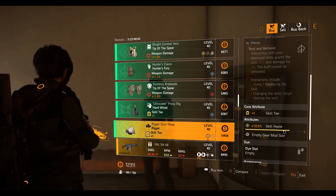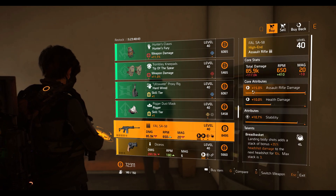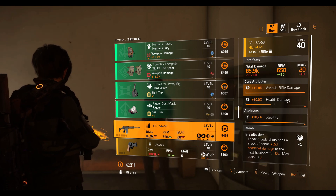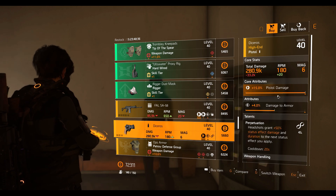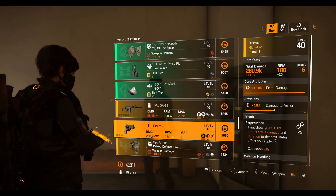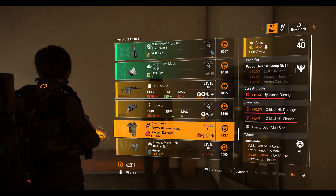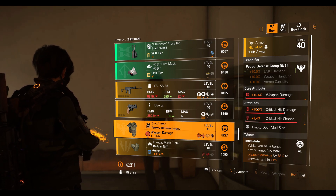We also have the Hardwire holster with 4,184 armor regen, a Rigor mask with 10.5% skill haste, a soul rifle with maxed-out soul rifle damage, 10% health damage, 10.7% stability, and the Breadbasket talent. Then a Serene pistol with 15% pistol damage, 4% damage to armor, and the Perpetuation talent.